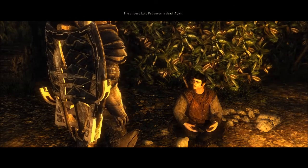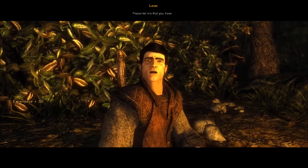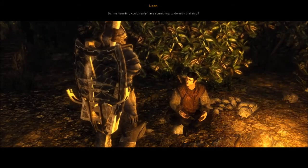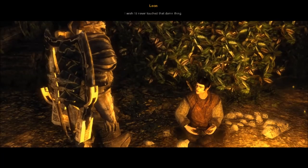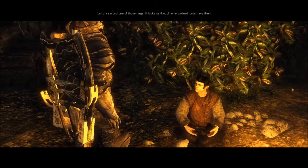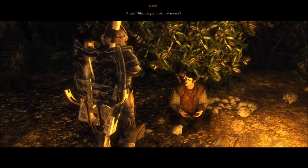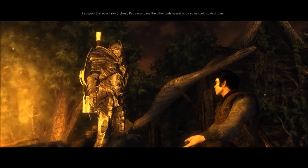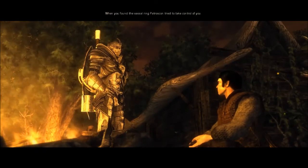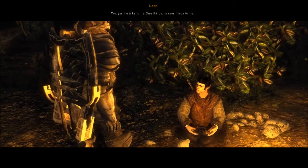The undead Lord Patrascon is dead again. You finished him? But I can still feel the curse. Have you found all those vassal rings yet? I do — I took one of these vassal rings from an undead lord. It looks just like yours. So my haunting could really have something to do with that ring? Could be. I wish I'd never touched that damn thing. You think there are more of them out there — that all those ghosts have one of those rings? Yep. I found a second one — it looks as though only undead lords have them. Well, undead lords and you. Oh God! What do you think that means? I suspect that your talking ghost, Patrascon, gave the other lords vassal rings so he could control them, but something went wrong and they all ended up undead. What does that have to do with me? When you found the vassal ring, Patrascon tried to take control of you. That's why you're hearing his voice. Yes, he talks to me — says things.